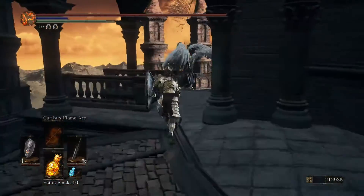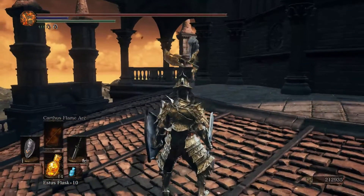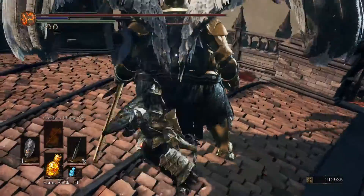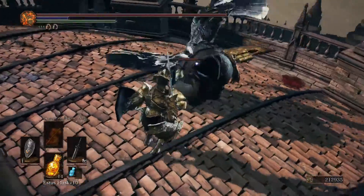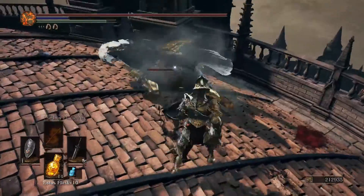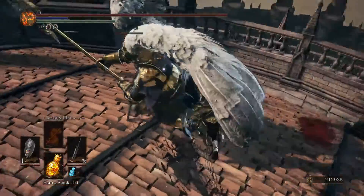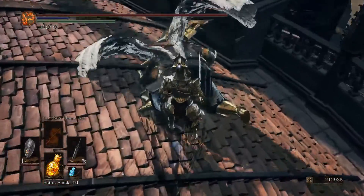Now for the third guy. You aggro him. That's it, it's so easy to backstab these guys. And now I am going to finish him off.